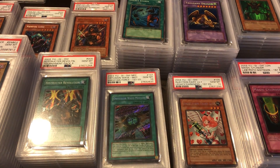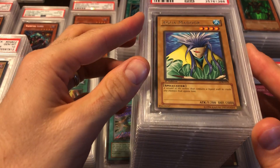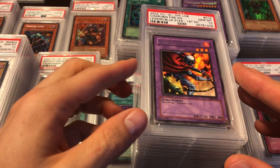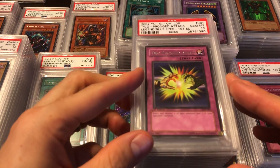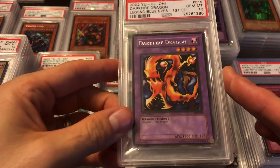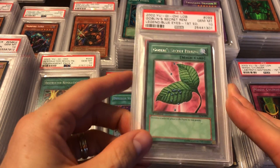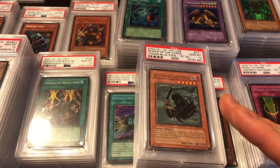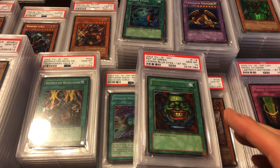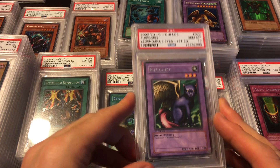Now we'll very quickly go over the LOB rares. I have all of them here, all first edition: Flame Ghost, Aqua Madoor, Armed Ninja, Flower Wolf, Charubin the Fire Knight, Two-Pronged Attack, Fissure, Dark Fire Dragon — one of the coolest rares in LOB — Dragon Capture Jar, Metal Dragon, Goblin's Secret Remedy, Carboneddon Warrior, Reaper of the Cards — very nostalgic for those anime watchers — Pot of Greed of course, Giant Soldier of Stone, about to attack the moon, and Fusionist — literally my favorite rare in the whole set, that's not a joke.